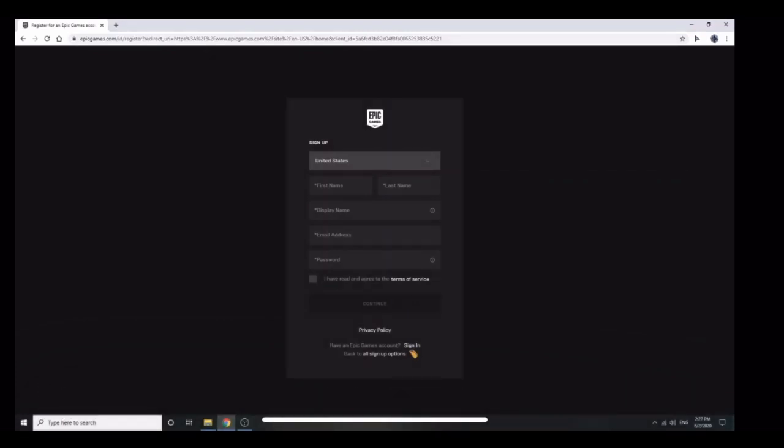After I created the new one, I went to Connections, and it said that it was linked to my Xbox — it had my Xbox username there. This will also work for PS4, and probably Nintendo Switch. So then I enabled 2FA, and then I could gift skins and compete in tournaments.